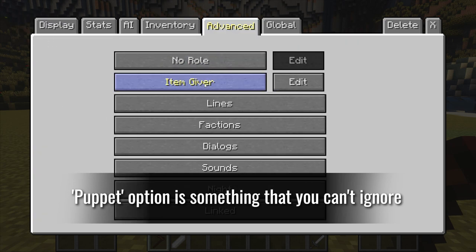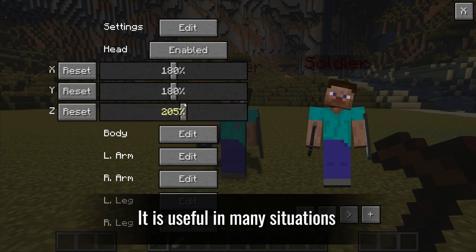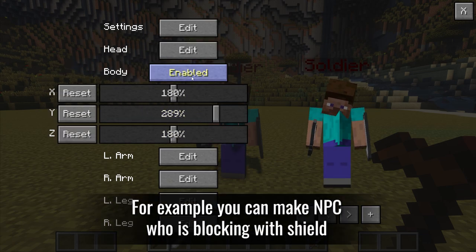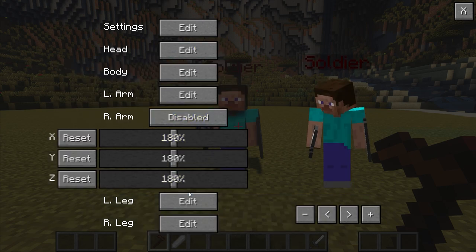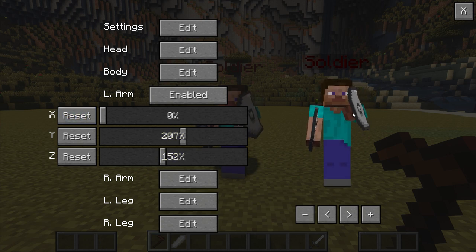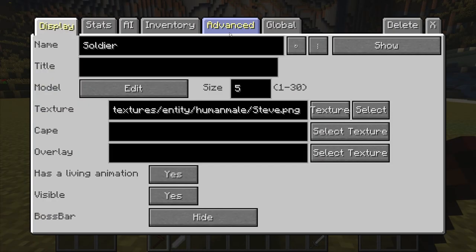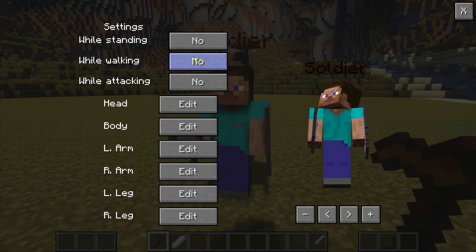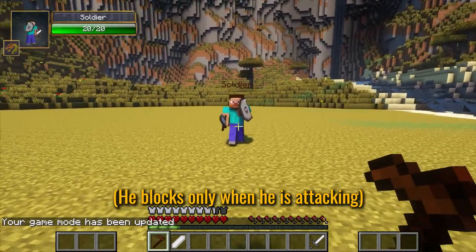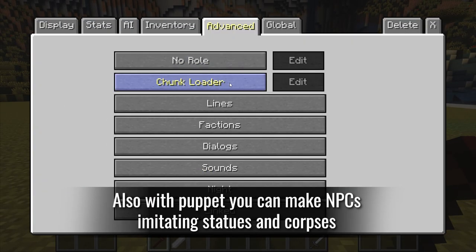The Puppet option is something you can't ignore — it is useful in many situations. For example, you can make an NPC who is blocking with a shield. You can also use Puppet to make NPCs imitating statues and corpses.